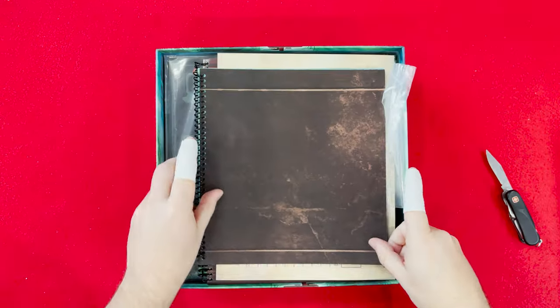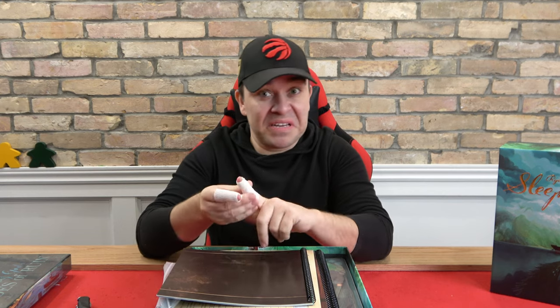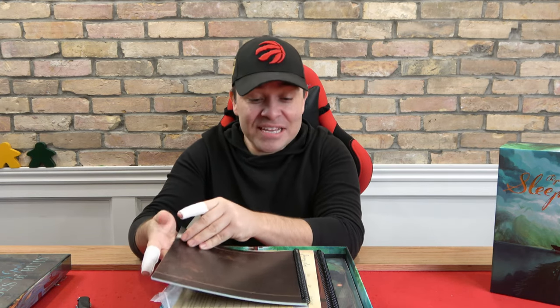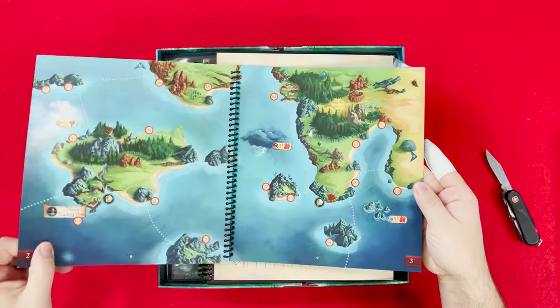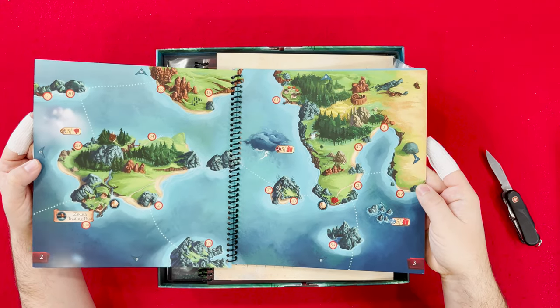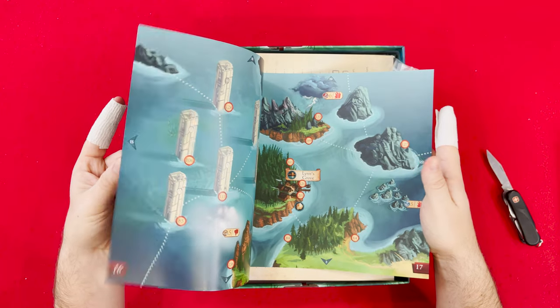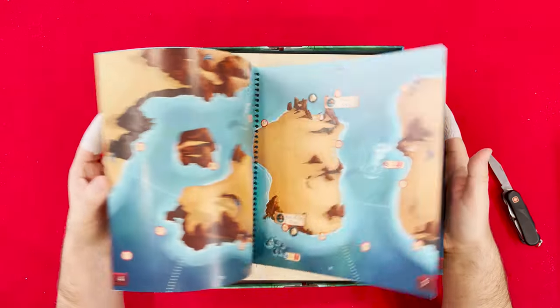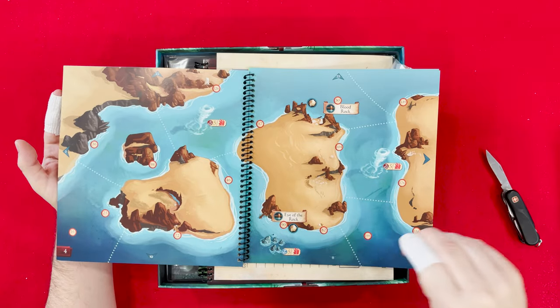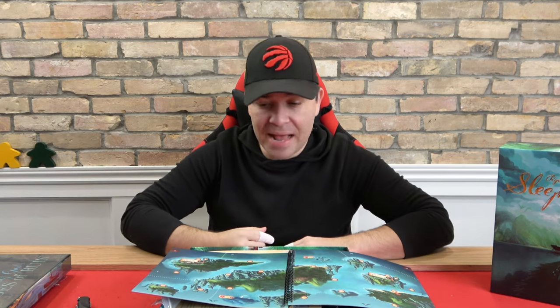They've got this whole atlas situation, although I'm not sure they're allowed to call it an atlas — I think that might be a Plaid Hat only trademark thing. The atlas concept of levels you open up and play on is great. So I'm going to call it an atlas. This looks like the smaller portion of the atlas — no rulebook on top this time. I'll flip through this quickly because I don't want to ruin your adventure. I love the fact that I can just go to another level and — BAM — I'm playing another level.